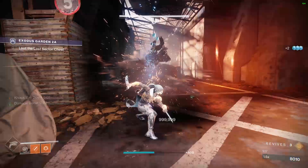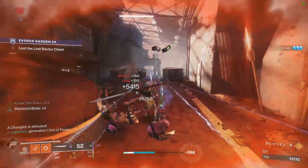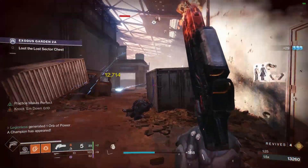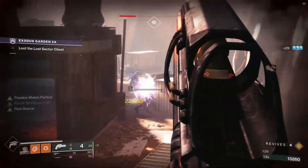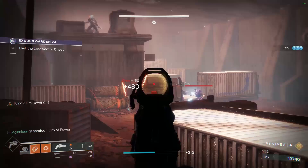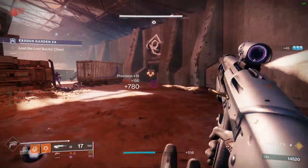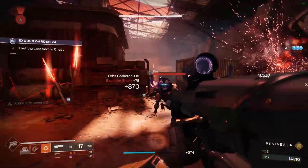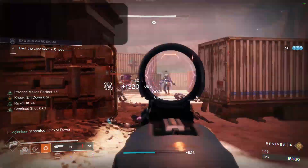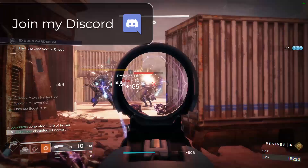You can also run a void subclass, but you'd be giving up stasis or solar grenades, which can be used to stun overload champions. For overload champions, I like to use a mix between a kinetic scout rifle or auto rifle with the overload scout rifle or auto rifle mods on my gloves, and the Surge Eater and Thermal Overload class armor mods from the season pass. The scout rifle is great at picking enemies off from far away where I'm pretty safe, and the season pass mod combo lets you continuously stun overload champions.